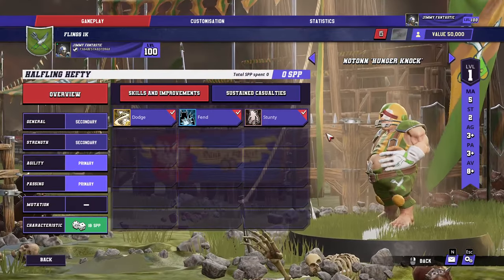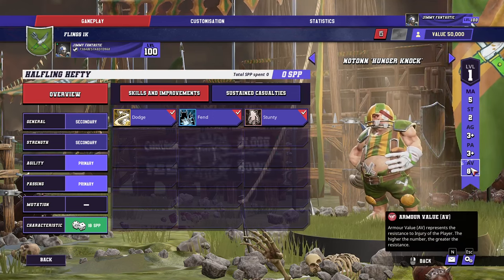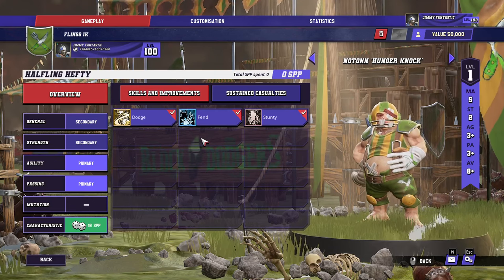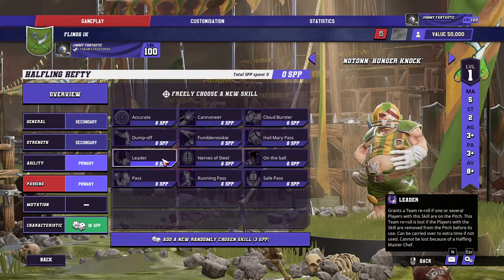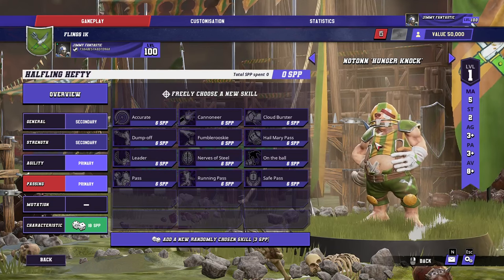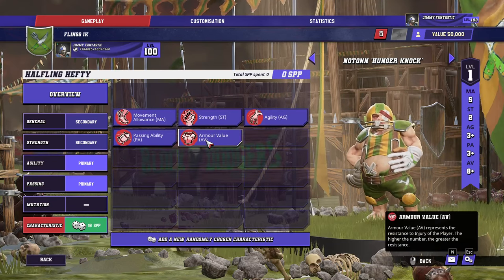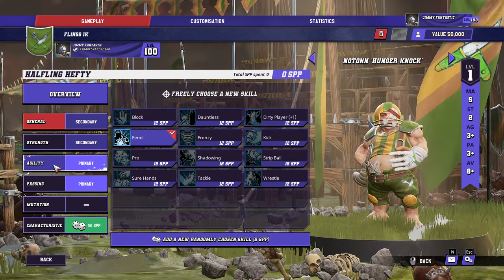The Halfling Hefty is the guy who has Passing on primary. He's got the same stat line as a normal Halfling, except he's got plus AV — worth 10 — plus PA — worth about 20 — and he's got Fend, but he loses Right Stuff so you can't throw this guy. He gets Leader, and I would just choose Leader as soon as possible. It gives you a bit more reliability with three re-rolls. If forced to spend star player points, try and get plus AV because it's only 10 TV. There's not a lot to them — you could try and build them with Block and Sidestep.